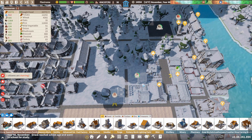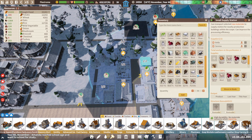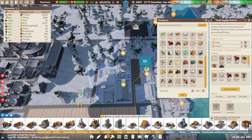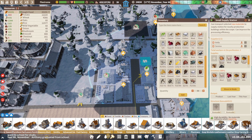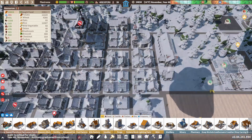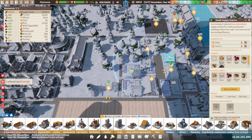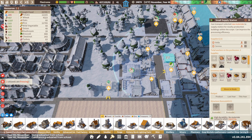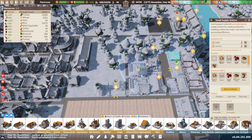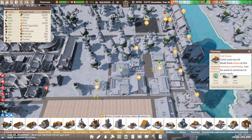Let's do some ink on this guy. We're going to want a little bit of coal. Not sure what to do about water. Although he's not even in range, so let's cancel coal.